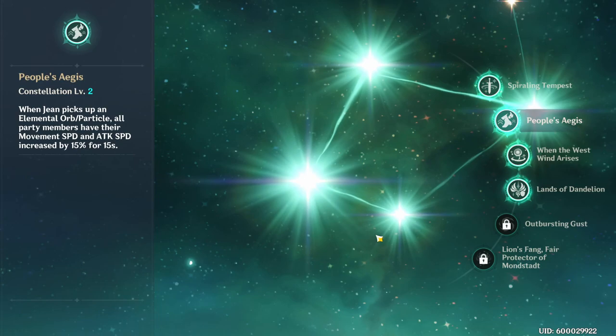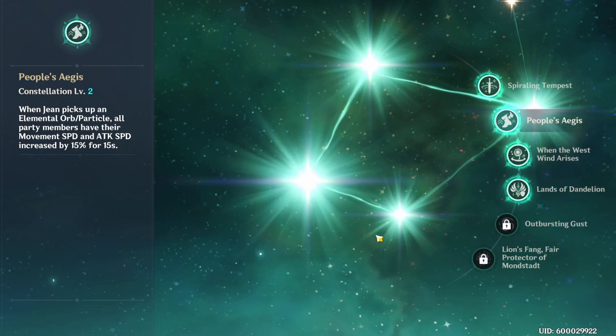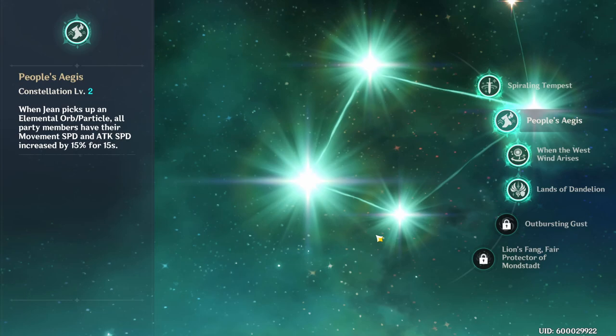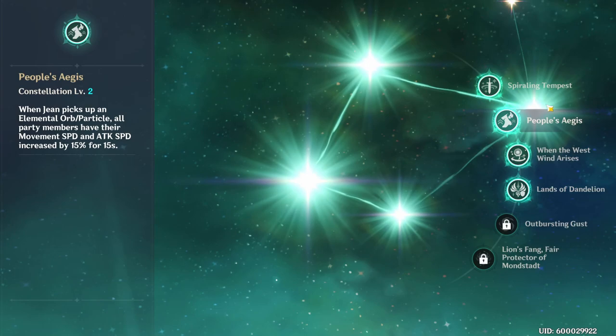For her second constellation, we have People's Aegis. When Jean picks up an elemental orb or particle, all party members have their movement speed and attack speed increased by 15% for 15 seconds. When she's just collecting elemental orbs or particles — which is happening all the time — everybody gets that movement and attack speed boost. An attack speed increase is basically a raw damage increase, and if you have Jean with somebody like Razor at second constellation, combined with Razor's ult that already increases his attack speed, he's going to be attacking extremely fast.